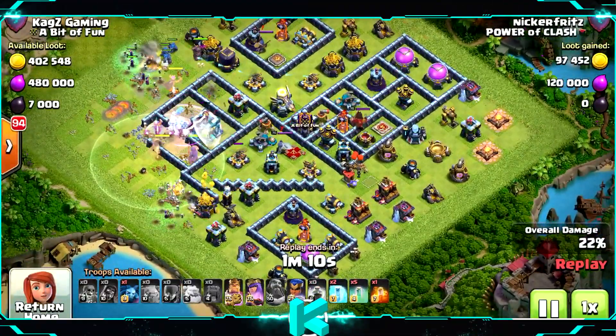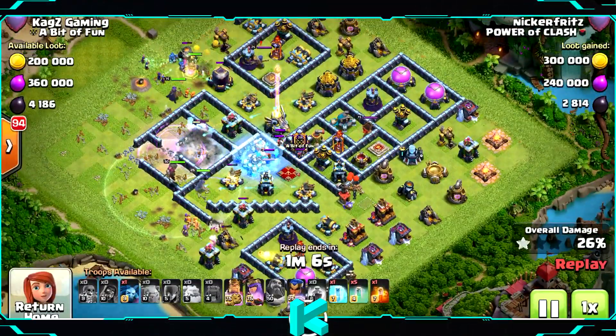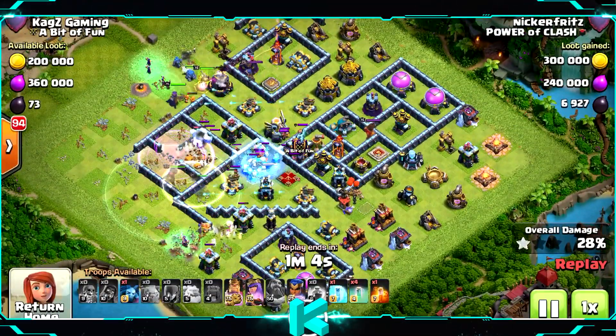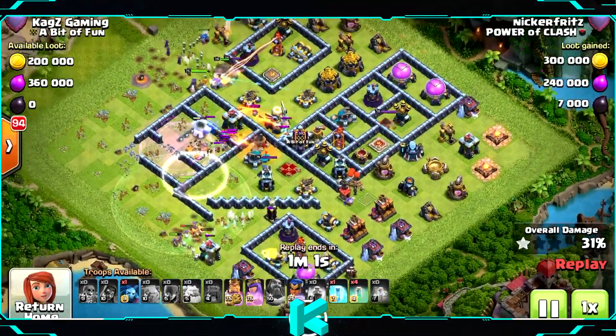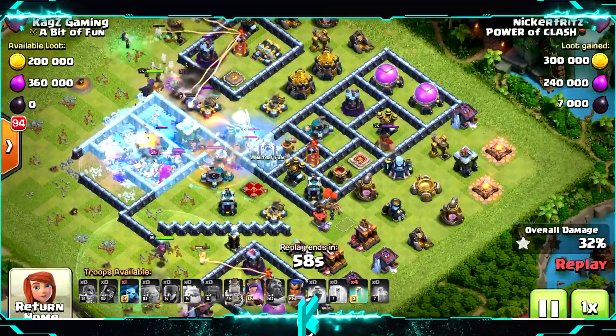Rage spell on top of the town hall — easy takedown. Freeze on the scattershot, now the CC troops are out. Looks like the ice golems are stuck inside using the invisibility spells. Took five of them.